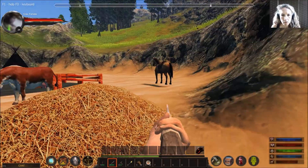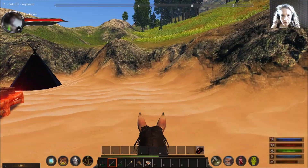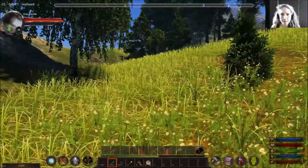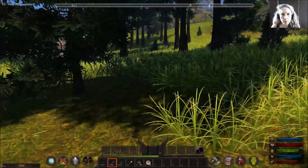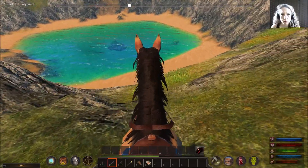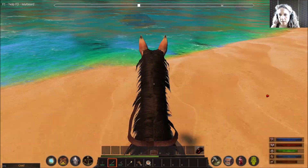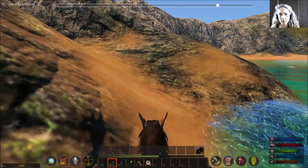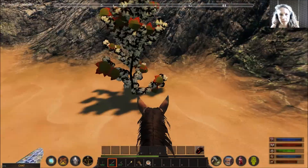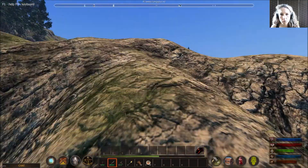I think she's adequately fed now, so we're going to go out exploring and see if we can find any creatures. Should we take the horse? Let's take the horse. I'm watching my stamina bar — riding does use up stamina so I have to be a bit careful. We want to pick up some cotton to make more cloth. There's a turtle there so I'll be careful. There's another turtle right here — I'm going to try to pick this up and run away.